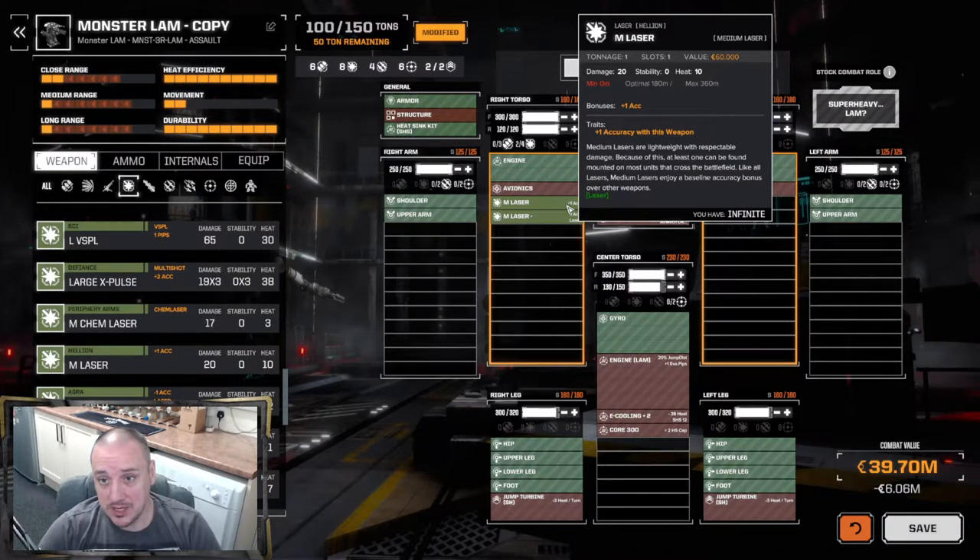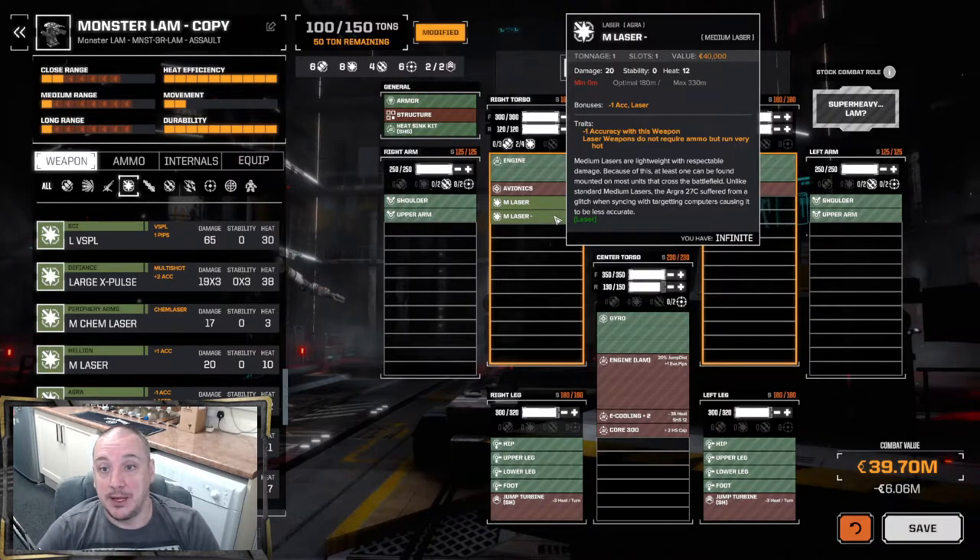The medium laser minus is essentially the same thing but slightly worse — slightly more heat, two extra points, slightly less range at 330 meters, and a minus-one accuracy. All in all, don't use them unless you absolutely have to, like if you've lost an arm and have nothing else to replace it with. As soon as you get the option, ditch them for the regular mediums. The whole point of lasers is pinpoint damage, and minus-one accuracy, especially early on, really doesn't help with that.